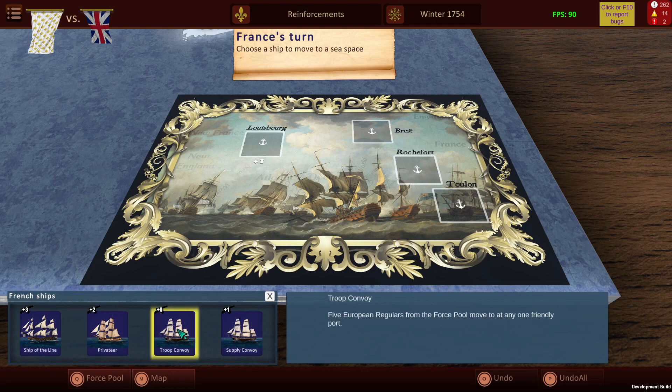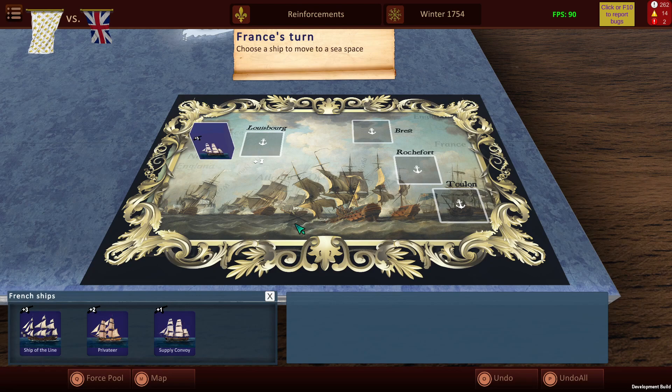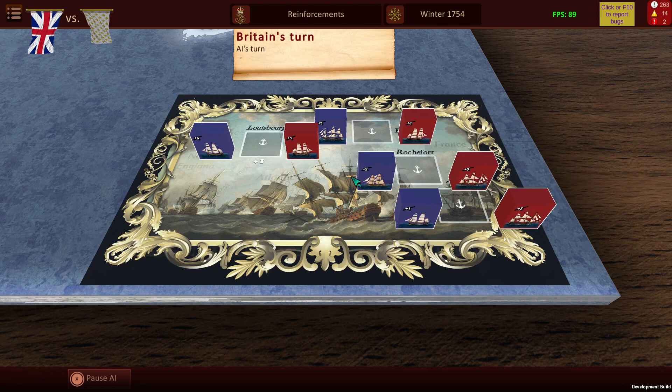It's important that you really want to get the troop convoy through, as that's going to be the one to bring forth most of your regular forces, which are quite powerful. As the French we choose where our ships will go. The British will then place their own ships, and as you can see we may be lucky at Louisbourg, but we'll see.